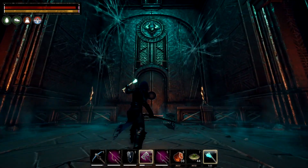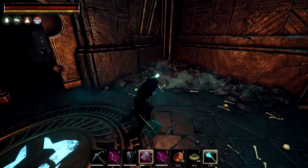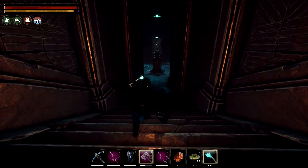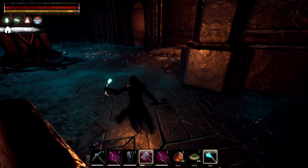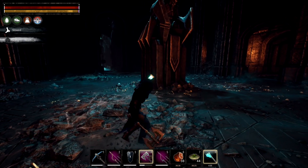Now there's one thing you need to be really careful with in spider dungeons, and that is the webbing on the floor. It actually slows you down and it can be pretty dangerous because of that — you might be fighting and your dodges will be a lot more delayed. Just to give you an example of the spider webbing, here we go.